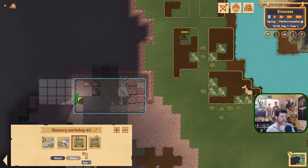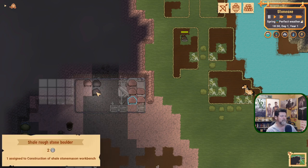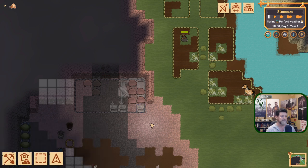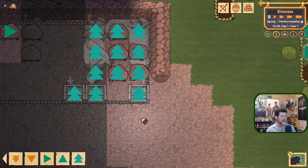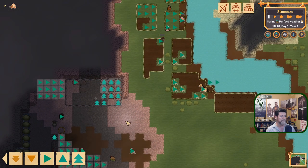Import and export pallets feed the workbenches. You put an import pallet to bring boulders in and an export pallet to move finished blocks out. You can have multiple import pallets — one for shale rough stone, one for granite — so they can work on both simultaneously. You can fine-tune what material comes into each pallet if you want all your walls to be granite, for example.